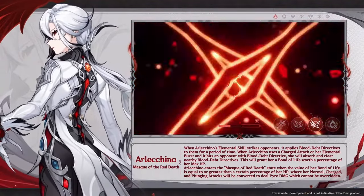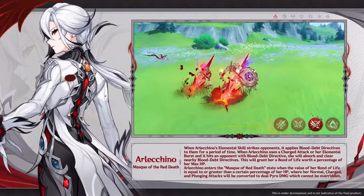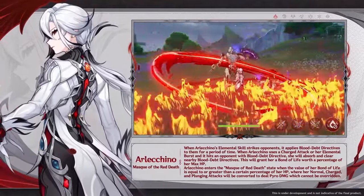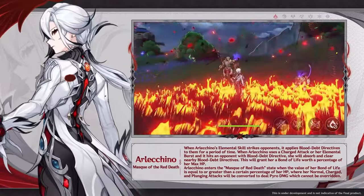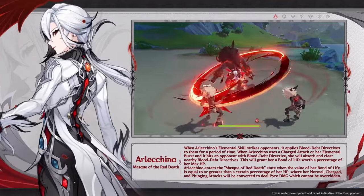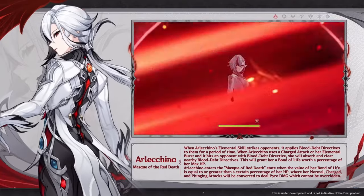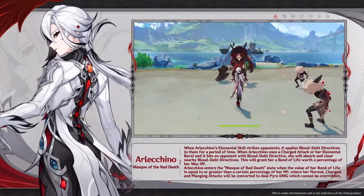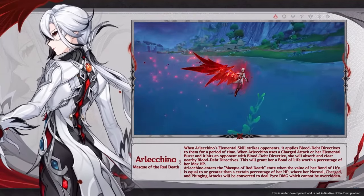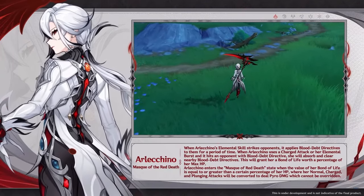The Burst deals some AOE damage and healing for Arlecchino, and most importantly it resets the cooldown of her Elemental Skill. As for passives, the first one grants 40% Pyro damage bonus and prevents all incoming healing for Arlecchino aside from her Burst skill — it is actually the only way to heal this character while in combat. The second one upgrades her Blood-Debt Directives to Blood-Debt Due after 5 seconds, increasing the Bond of Life granted from 40% to 70%, and the same amount is granted when an enemy with Blood-Debt Directive is defeated. The last passive gives 20% all-resistance reduction based on Arlecchino's attack, with the maximum 20% reached at 3000 attack.